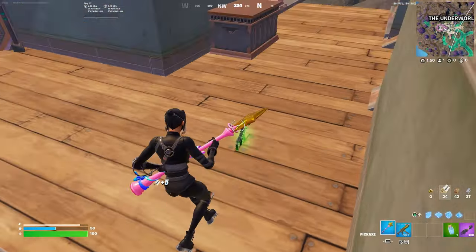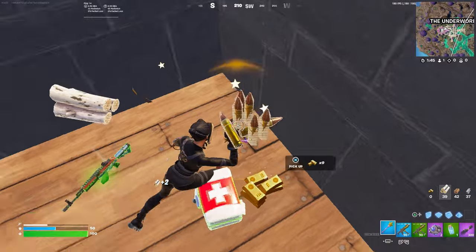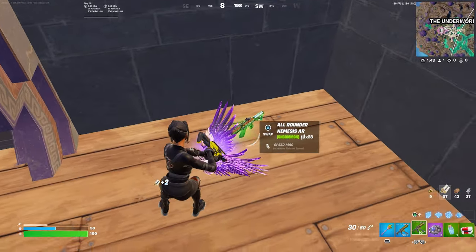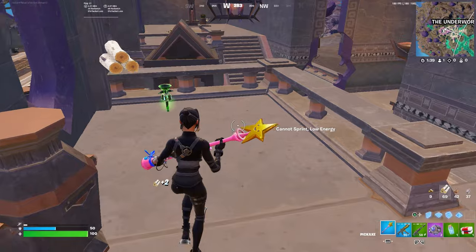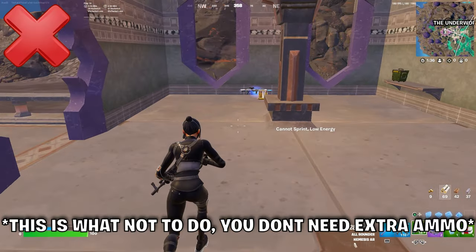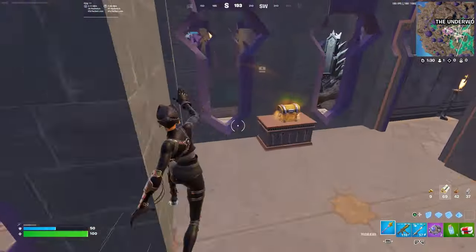Now where you go next depends on the bus path. If the bus path was more to the east side, your loot route is going to be the one I'm showing now, which takes you more towards the west side. This path has a high amount of item spawns in a small area, but don't get caught up trying to get every single item spawn because not all of them are worth it. The goal is to get as much loot as possible in as little time as possible, so be quick.